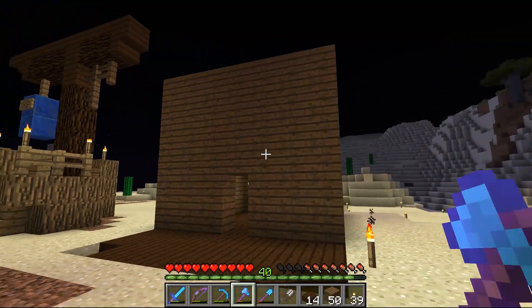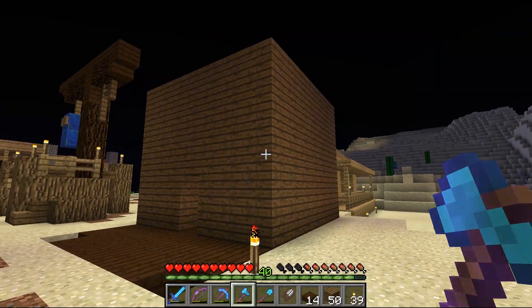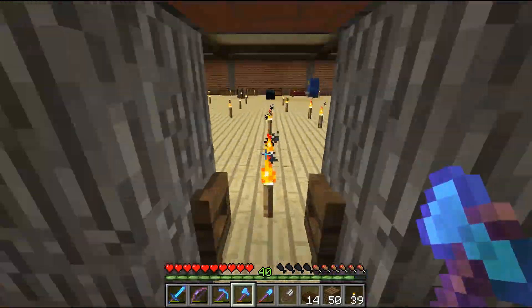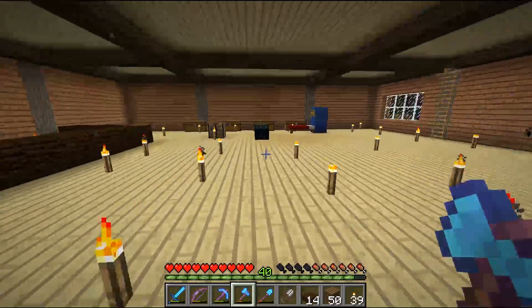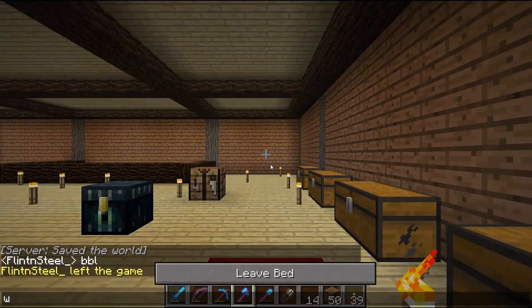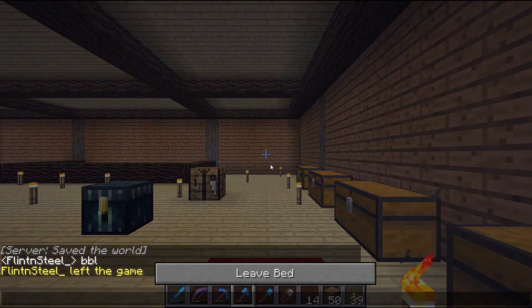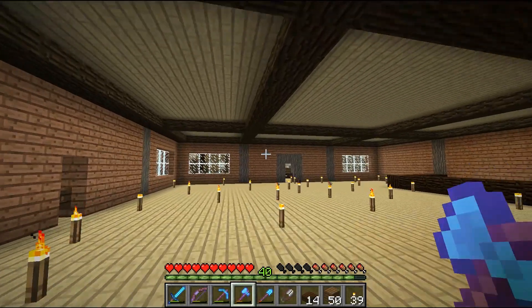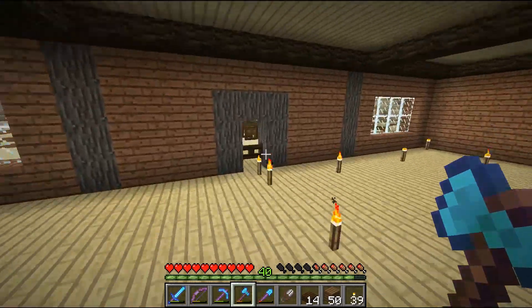On the old Mindcrack server we always had different names for towns, so just calling this spawn or new spawn is kind of boring. Speaking of kind of boring, look at this blue when you get some detail in here. We had our western town on there, it was called Cactus Creek. I wouldn't want to use that name again. We have to ask around and see what people think.